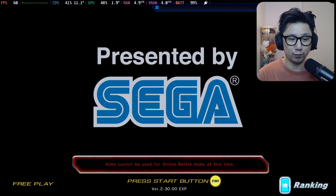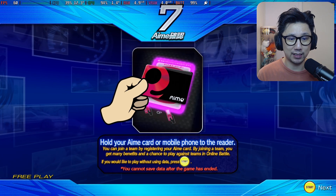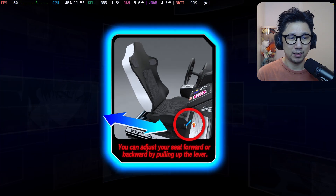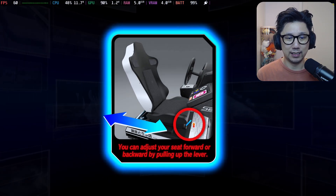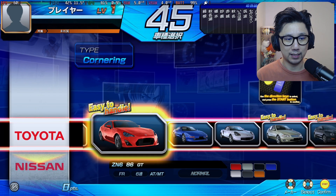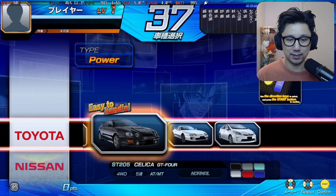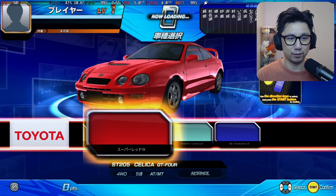It also says 'AMY cannot be used for online battle mode at this time.' The game does have sound and music, but I muted it because most of the music has copyright issues for YouTube. It does have music and sound effects — it just doesn't save at the moment. Okay, let's select our car. I'm going to go with the Celica — one of my dream cars as a kid — let's go with the red one.